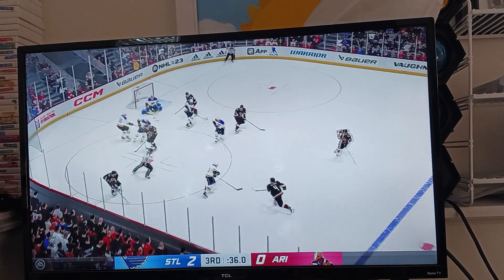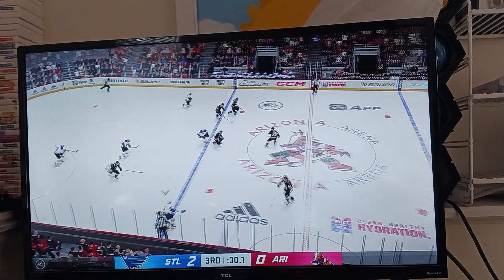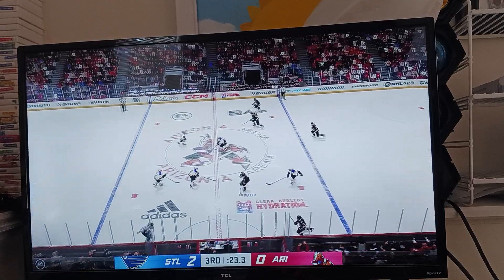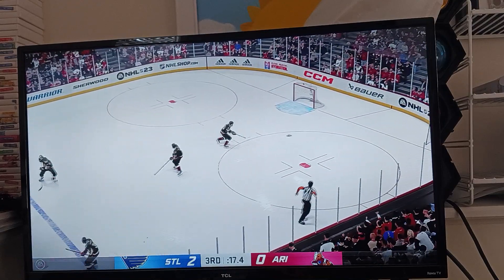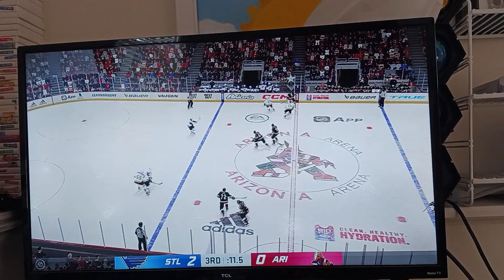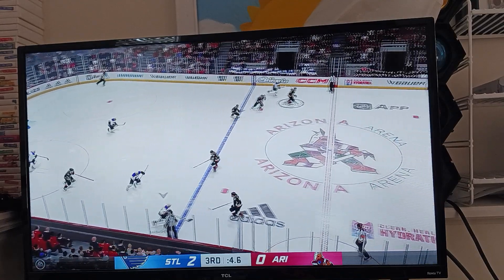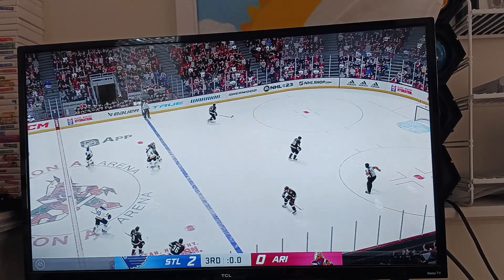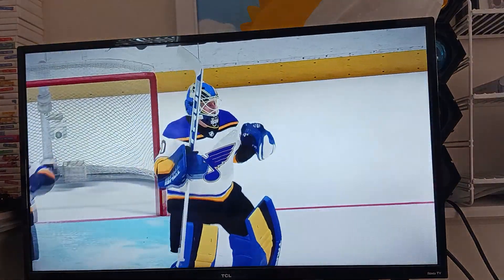The Coyotes take possession off the faceoff — and he stands tall and cold. Slick feed goes wide. The Coyotes get a hold of the puck in their own end. The traffic jam in front blocks the shot. Handles the pass, up along the wall on the right side and into the attacking area. The Blues scoop it up along the boards — can't make the connection on the pass. Final horn has sounded, and that's all she wrote tonight. They get the shutout, they get the win.